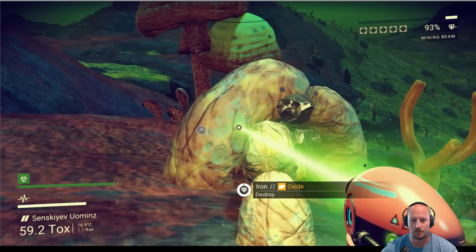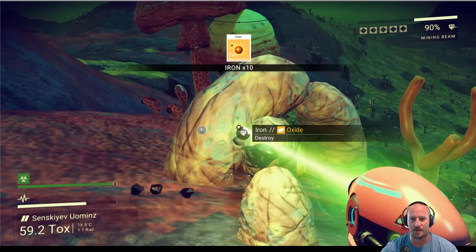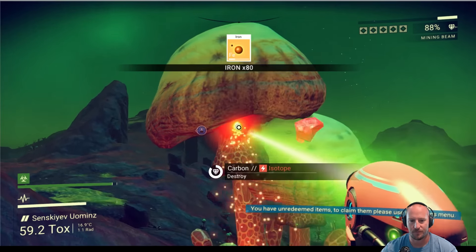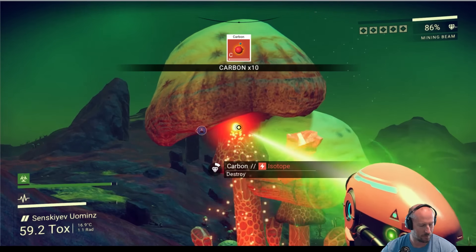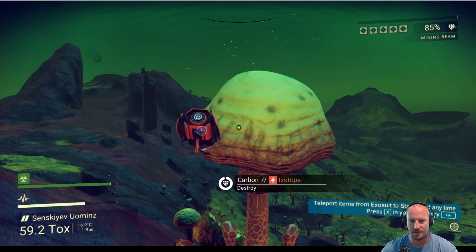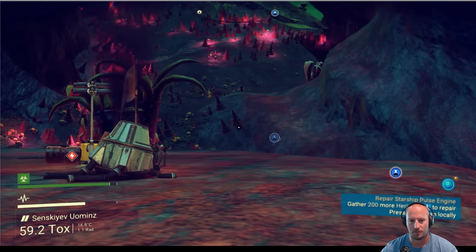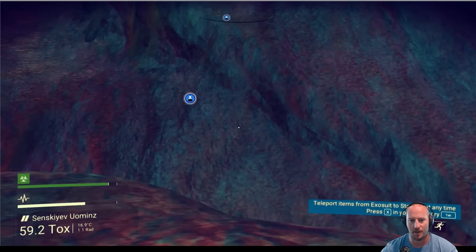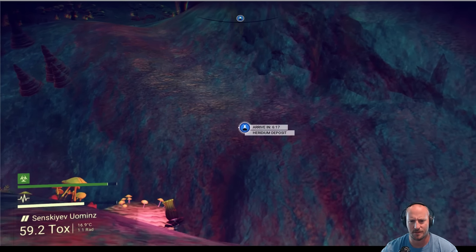So that is carbon. Shooting those weird mushroom things is carbon. Press C to scan. What is this over here? It looks like we've got a Peridium deposit — arrive in six minutes?